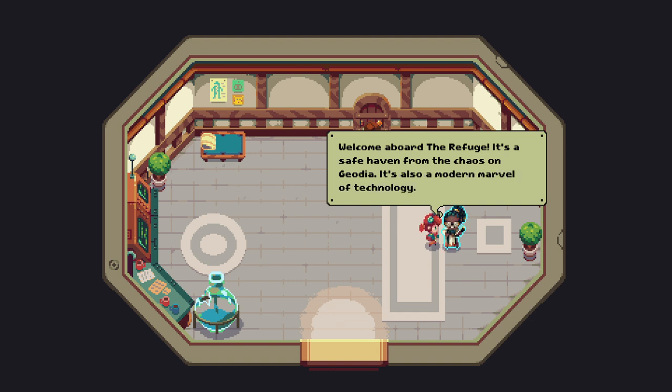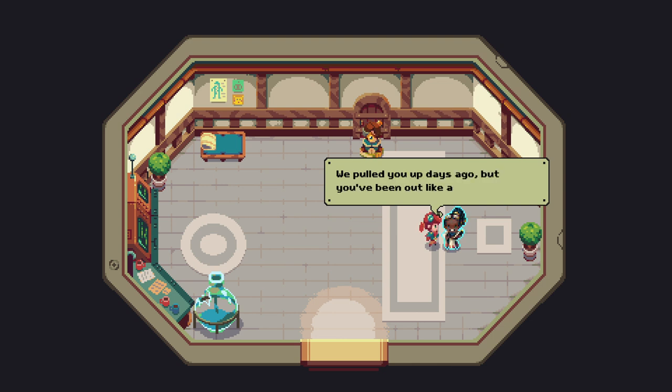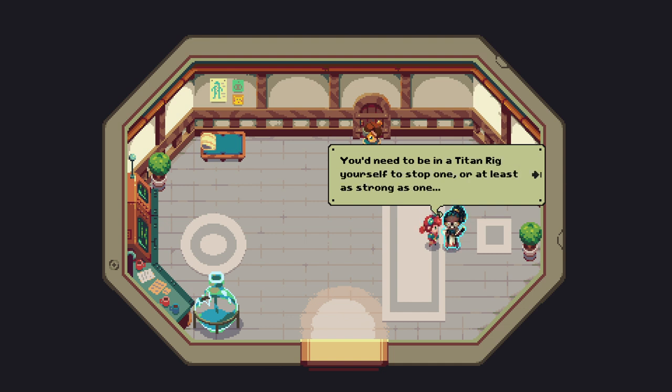Welcome aboard the Refuge — it's a safe haven from the chaos on Geodea, also a modern marvel of technology. We've leveraged contemporary asteroid theory to achieve perfect energy lossless flight. We pulled you up days ago but you've been out like a light. That titan gave you a real beating. What were you thinking, fighting one of the barons alone?